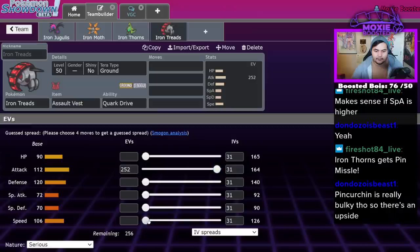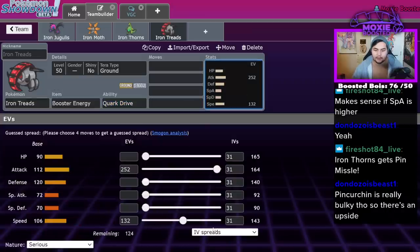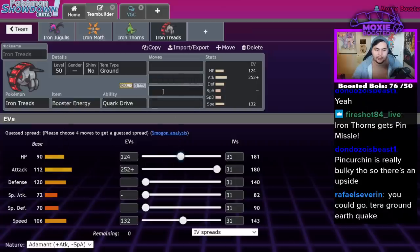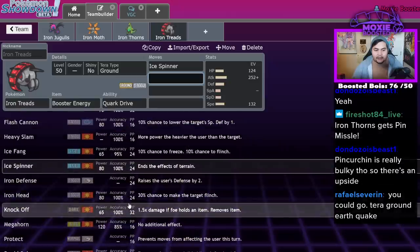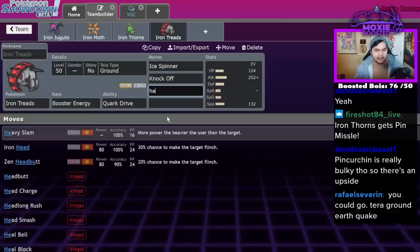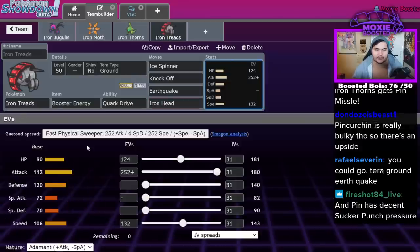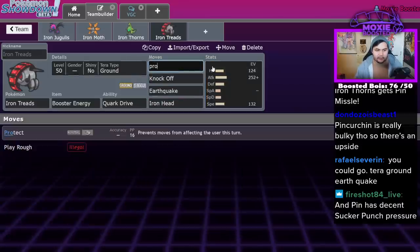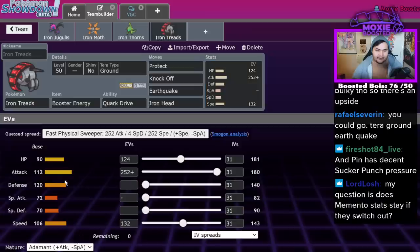You could literally just do this: maybe you do run Booster Energy — now you outspeed whatever you need to. I think Assault Vest is better, but if you want Booster Energy that's fine. You probably want to invest more in Special Defense. It does get Ice Spinner — kind of cool, you can hit Dragapult. Knockoff. It doesn't get Headlong Rush, just Earthquake, Iron Head, or Protect. You'd probably drop Ice Spinner for Protect. Actually wait, if you're running Assault Vest you can't do that — never mind.